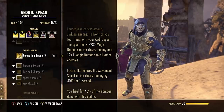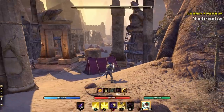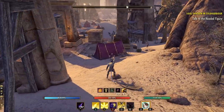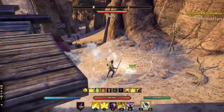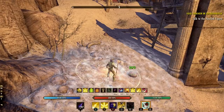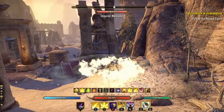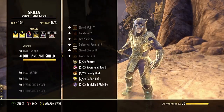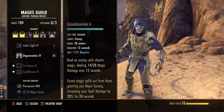The main spammable of the Magicka Templar is Puncturing Sweep from the Aedric Spear skill line. Templar is amazing for passives, but this is our main damage source - it also heals us back for a percentage of the damage we do and it is AOE so it can hit multiple targets. Basically: lay down your rune, get your defenses and heals rolling, make sure barrage is going, then just sweep everything down.